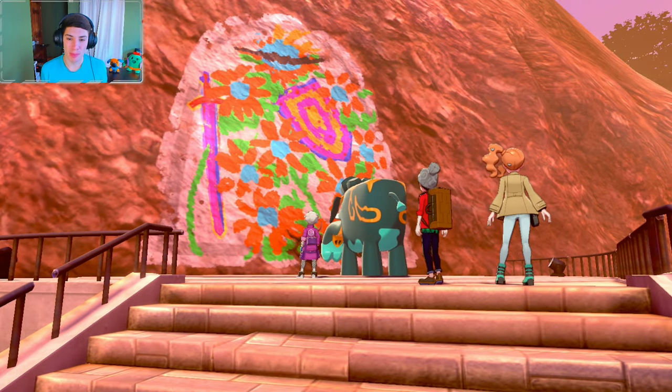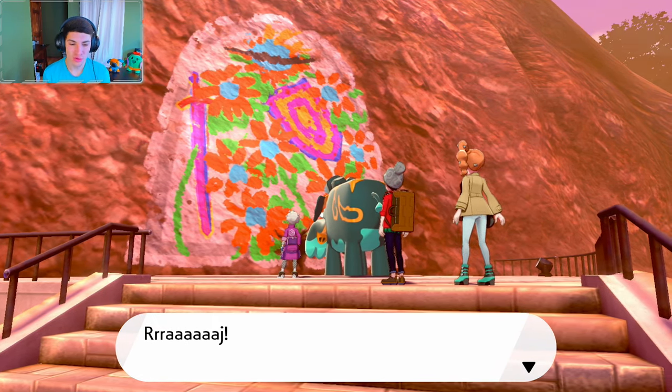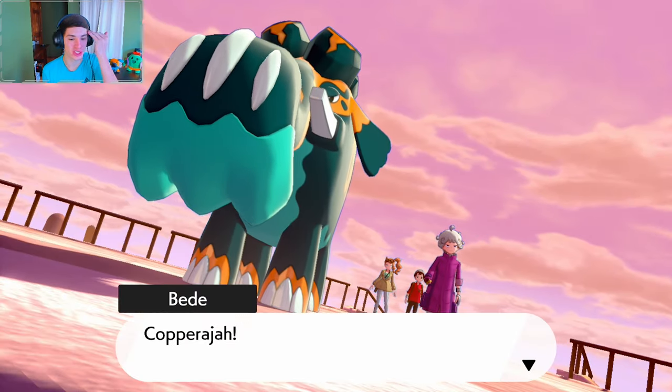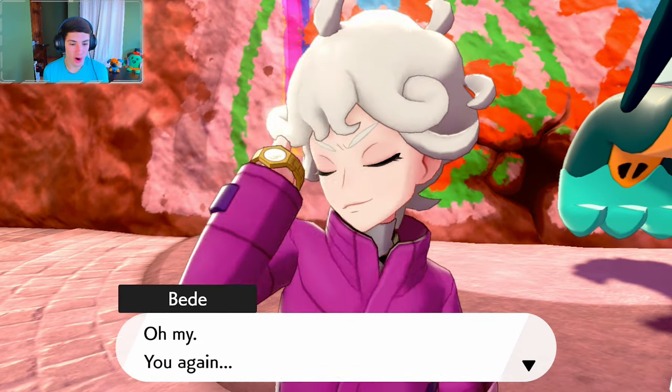There's the giant Copperajah — the elephant Pokemon — destroying everything looking for wishing stars. Bede is just out here destroying stuff looking for all the wishing stars. This Pokemon is enormous. I actually want it on my team because I thought it was going to be Ground and Steel, but it's just Steel. Oh my, it's Bede again.